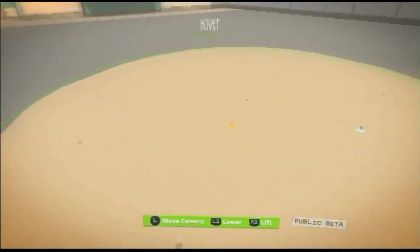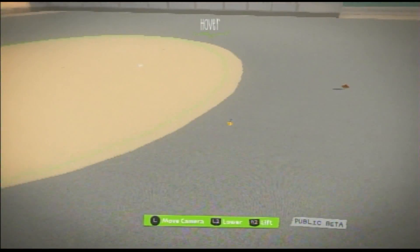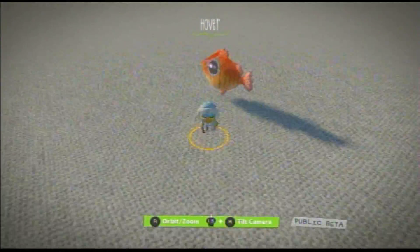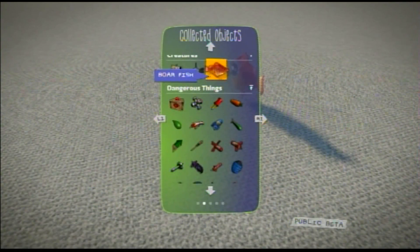Now, looking at it, I feel like it kind of needs something else — it's kind of thin. Why don't we give it rocket wings? Because that's obviously what fish need: rocket wings.